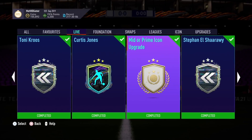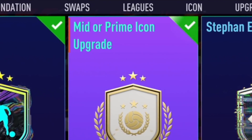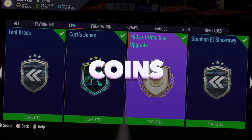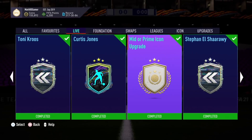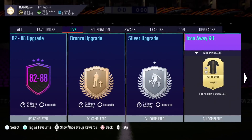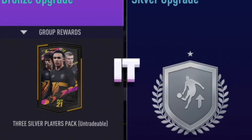In FIFA 21, there is a way you can grind a mid or prime icon upgrade pack for zero coins spent on players. Grinding this kind of pack on FIFA is amazing. I'm going to show you how. And even if you do need to spend any coins on players, it won't be much.